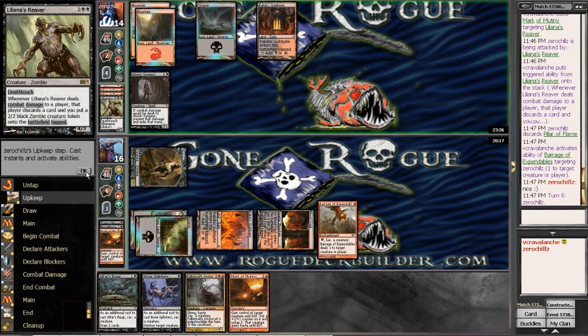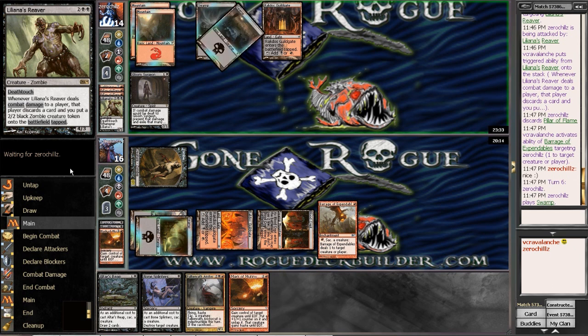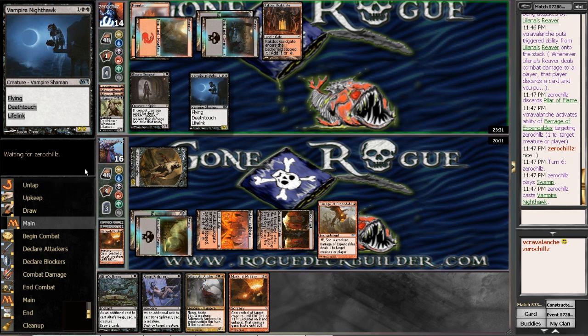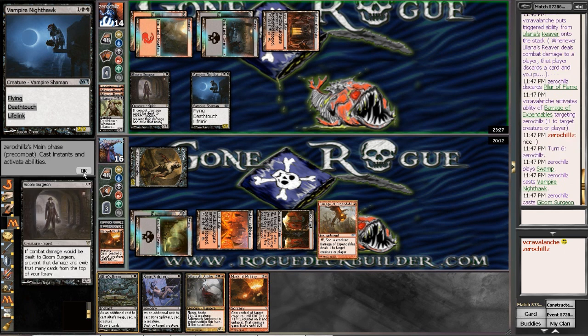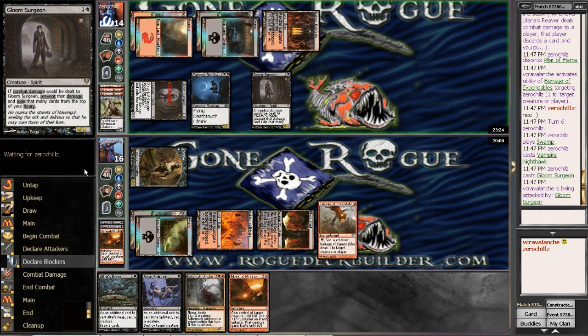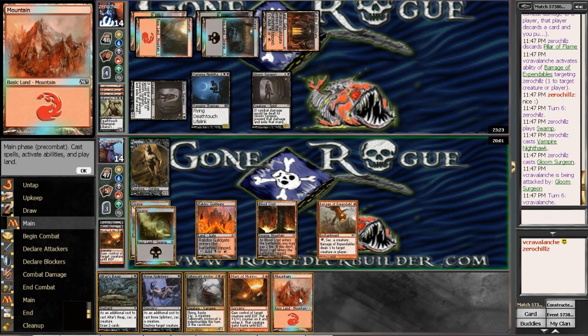This is all but a wrap. I really don't think he can do anything here. I'm going to out-aggro him. Another Liliana's Reaver would be amazing — he's more than welcome to do that. He's more than welcome to throw out a Vampire Nighthawk for me to mark a mutiny as well. So I'm taking 2 here, I'm going to gain 3 back. And I can Bone Splinter it off to kill a Gloom Surgeon — Gloom Surgeons aren't the greatest threats in the world.